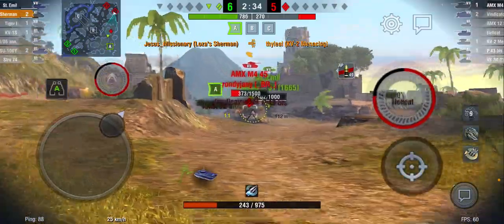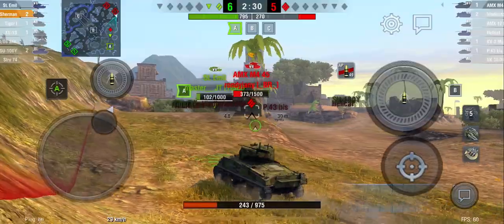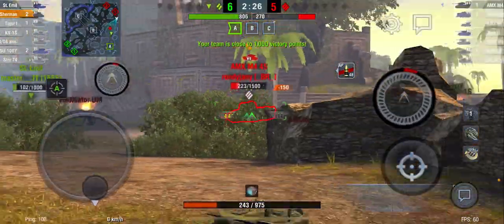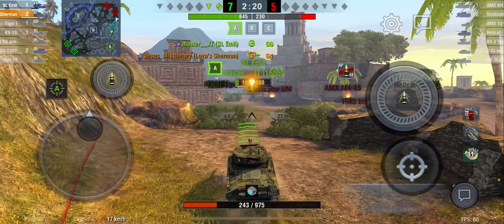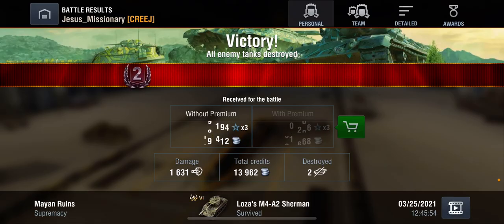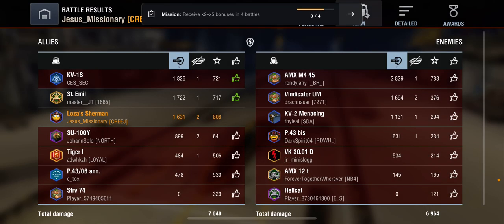Let's get around here. Hopefully the AMX does not decide to shoot me. Here we go — we can win this. AMX — put the adrenaline on — and good game. So that's one game in the Loza's Sherman. Managed to come around; it's a good thing we took out that VK-30D, he may have been a nuisance later. Only managed to get a second class with 800 XP.